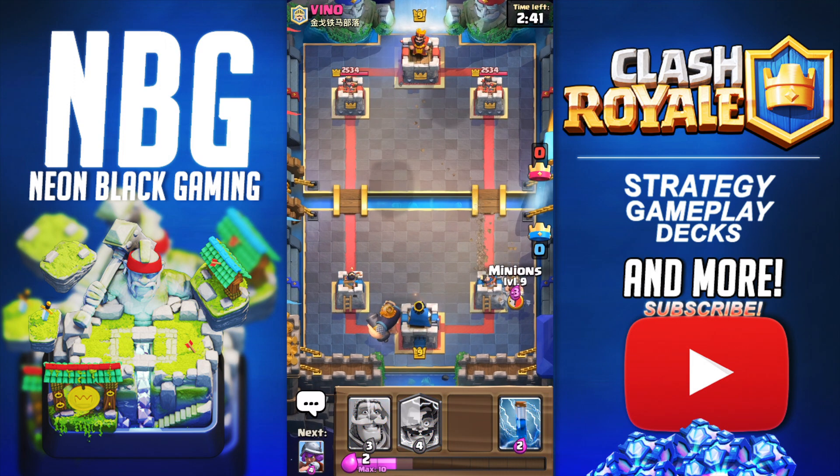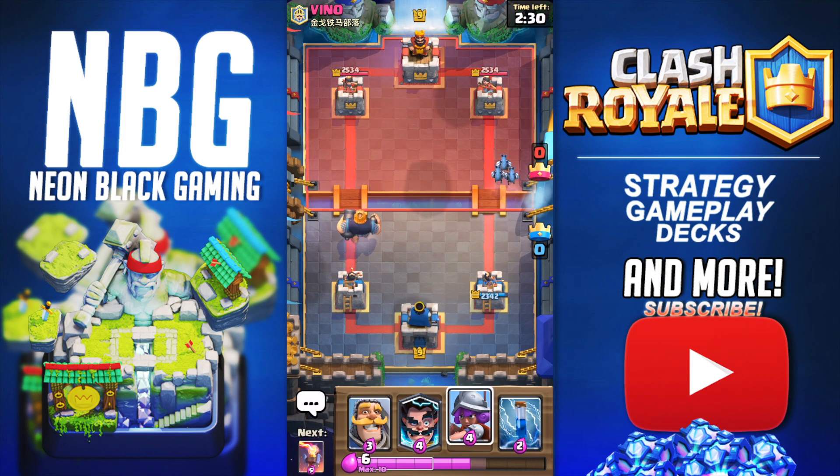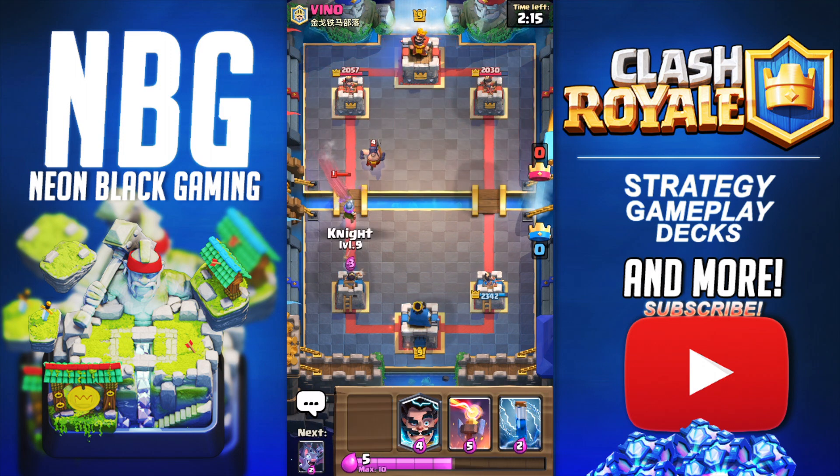This guy has some sort of Miner Royal Giant deck — that is like the OG of OG decks. You put the Miner down first to absorb that tower damage, and then you go with the RG for backup damage. You don't want to let a Miner go — that's pretty good damage — and you also don't want to let Minions go. He has a Mini P.E.K.K.A., which is actually a very good defensive card against the Royal Giant, but it does get off some decent damage, and luckily my Musketeer is able to take it out.